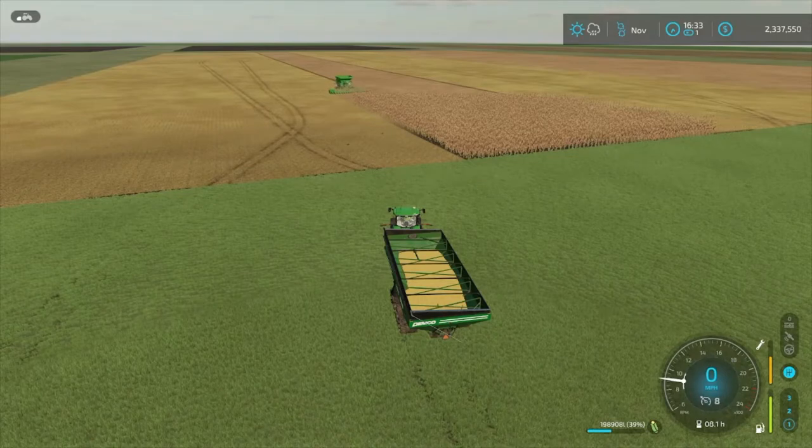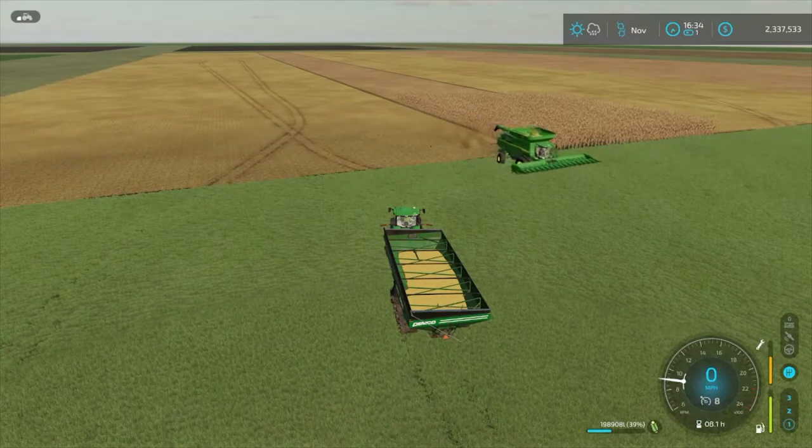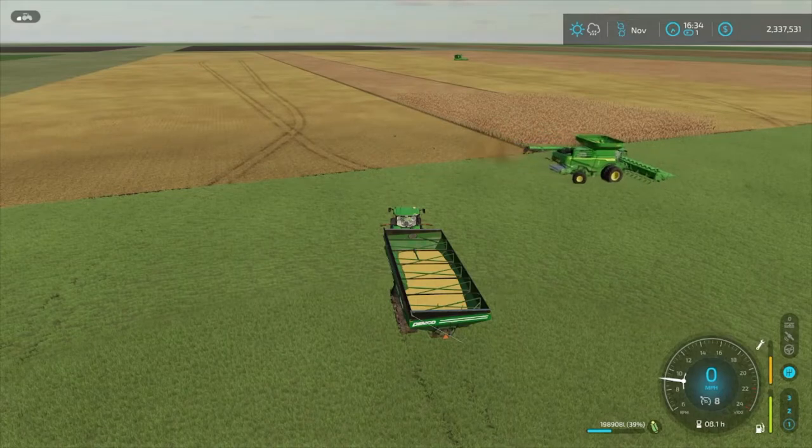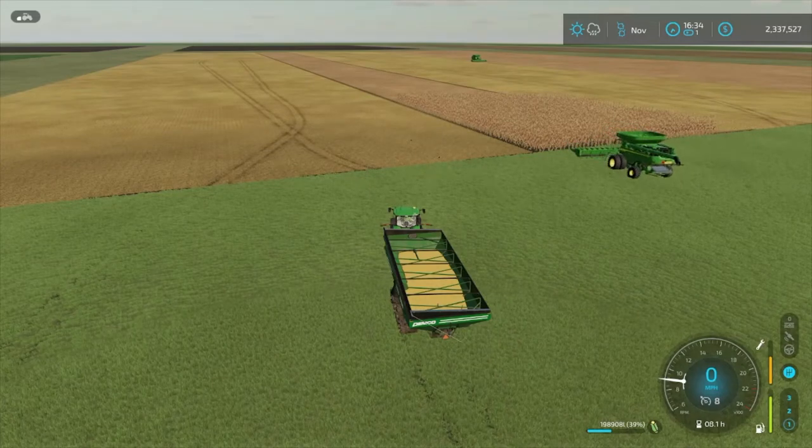That's just a given — that's the way it was in FS19 and that's the way it is in FS22. What we will also do — don't forget — we must mulch this field, and we will do that before we plow. I know it doesn't make any sense, but if we want that 98% yield bonus, we're gonna mulch this field and then we're gonna plow it.